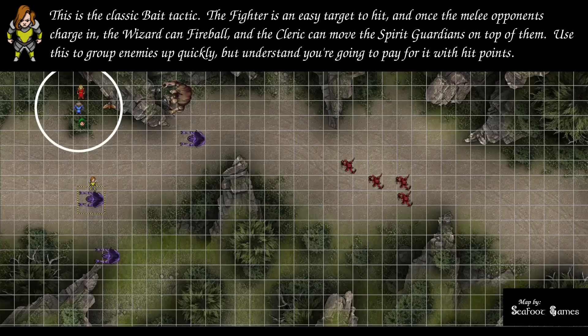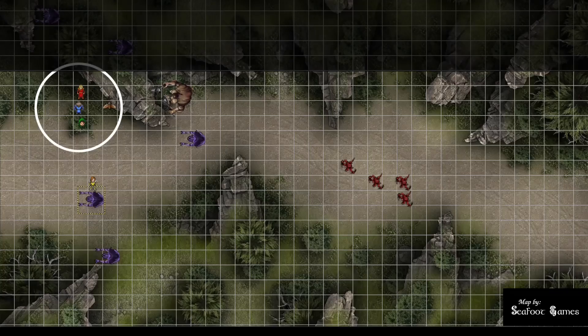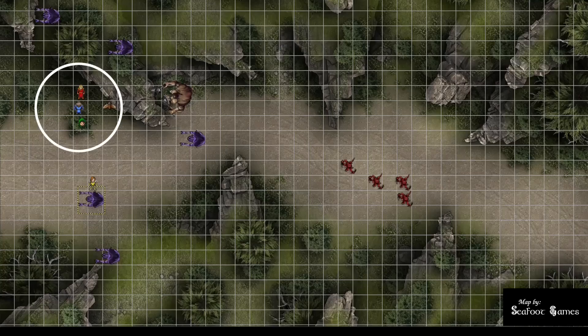Monster round 2: an Ettercap recharges its web ability but is in melee range of the fighter, so it repositions to remove cover and spits web — 23 to hit, and the fighter is restrained by webbing. To break free as an action, the fighter needs a DC 11 Strength check. The webbing has AC 10, 5 hit points, and is vulnerable to fire but immune to bludgeoning, poison, and psychic damage.